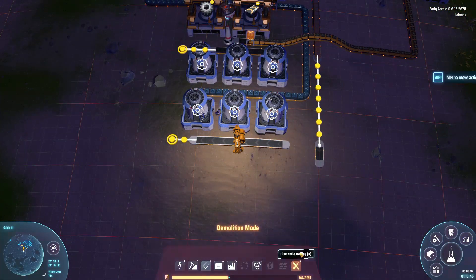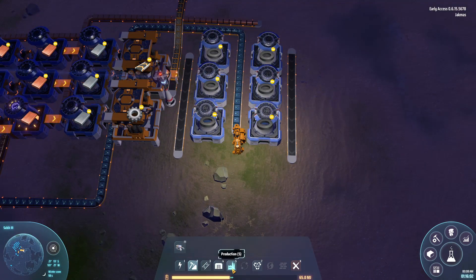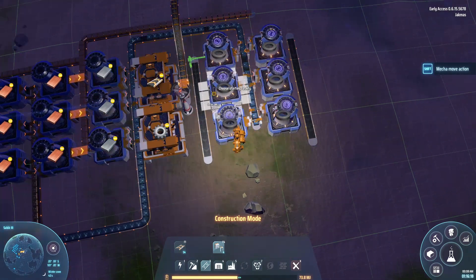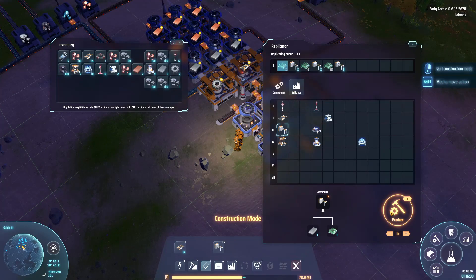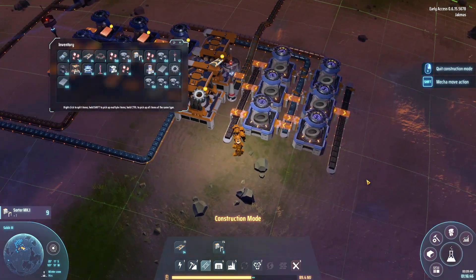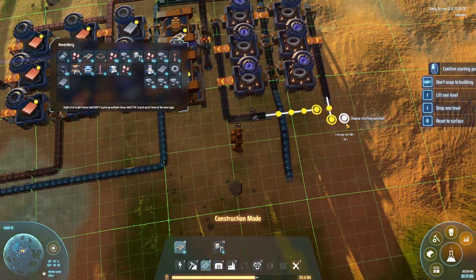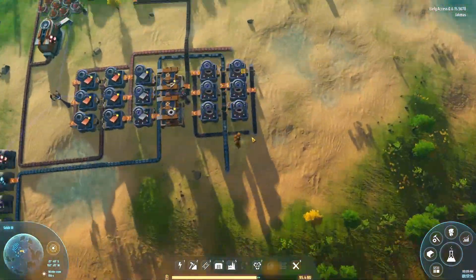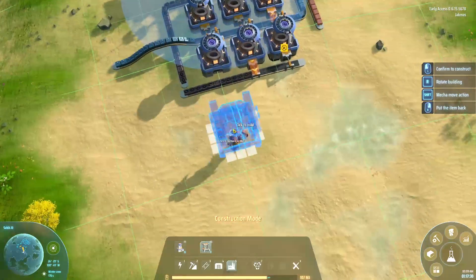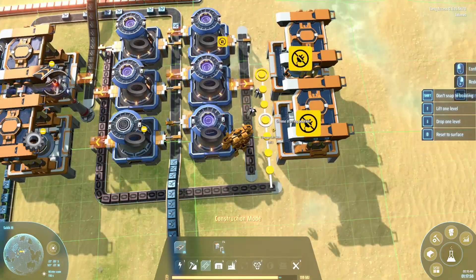Looking back at this, it's probably a mistake to put the conveyor belt manufacturer right in the middle of everything else, but it's probably going to change — and I say that, it probably won't change. When the storage fills up it won't actually take any more iron ore off the conveyor belt, so the iron ore will just flow through into the other parts of the factory. I don't think it's too much of an issue at the moment.